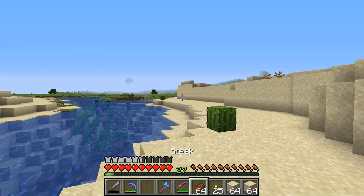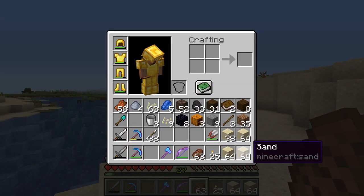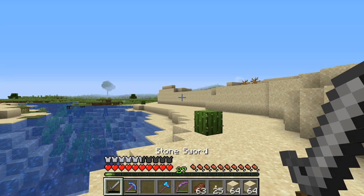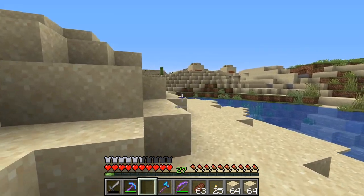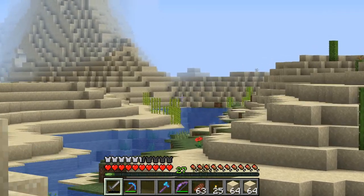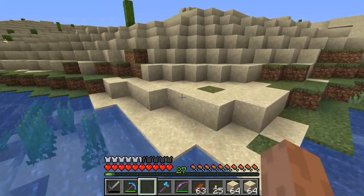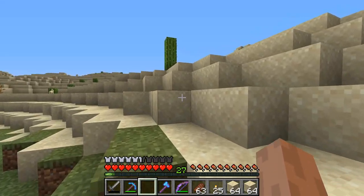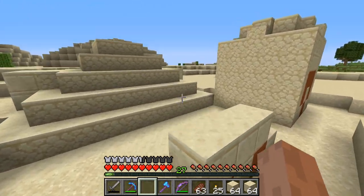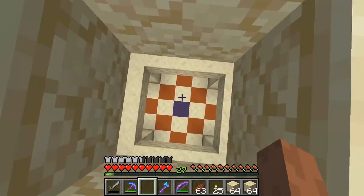I'm gathering sand here because we need the glass. I got three and a half stacks before my shovel broke. I noticed there's a desert temple here - I found this desert after caving. I dug up and broke into a desert biome, so we've got a desert biome now. Apparently there's a desert temple here, so might as well go inside and see what we have.